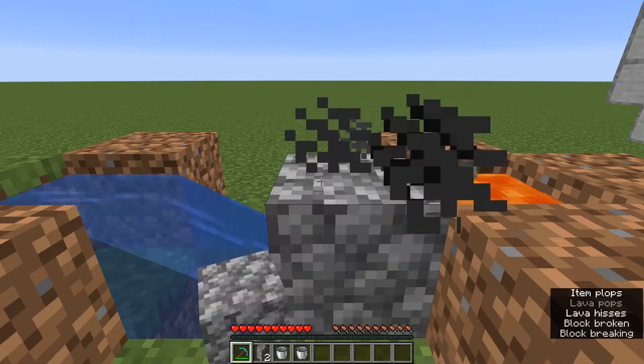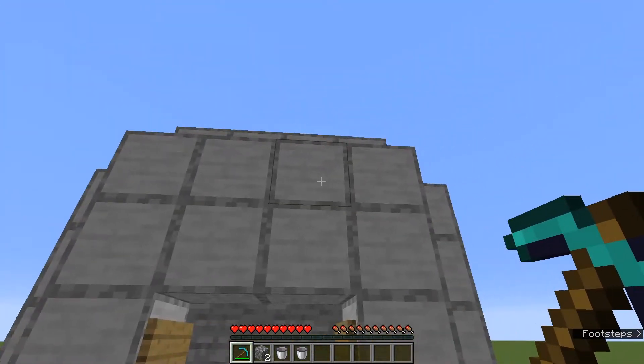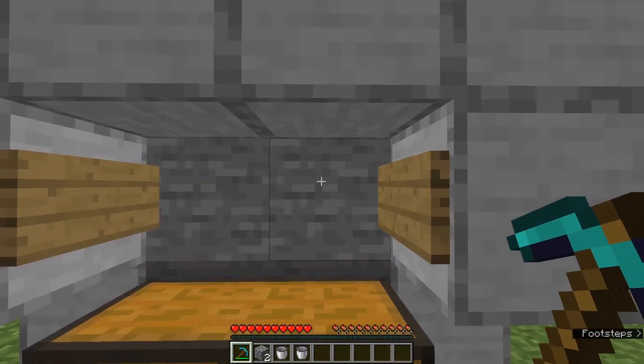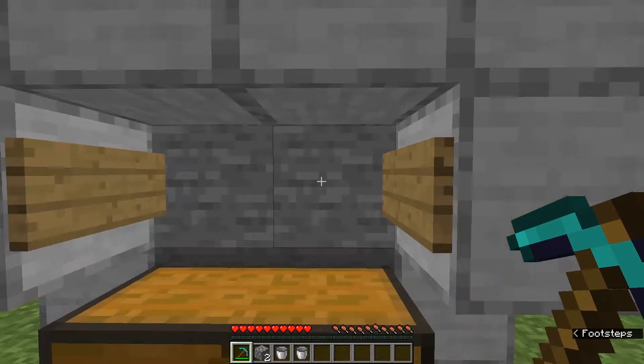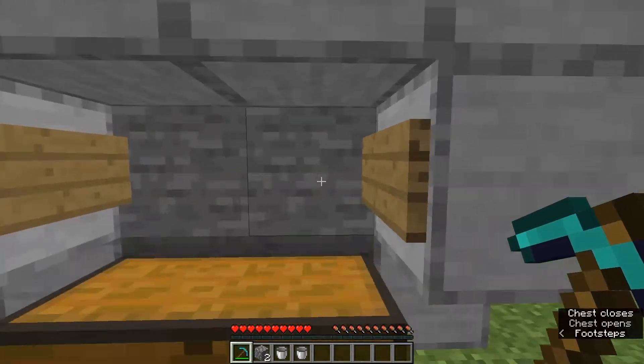Using this design you can make more complex designs such as this one. The lava flows in from the top and there's water on either side, so you can mine a full straight row like this, keep shifting side to side, and have a constant row with the hoppers filling into the chest.